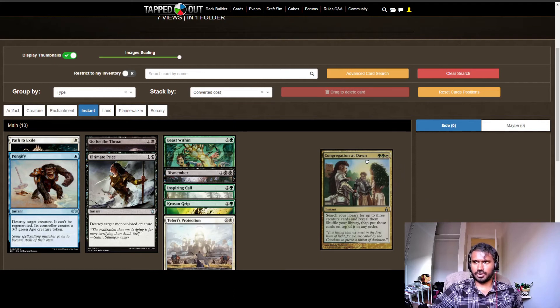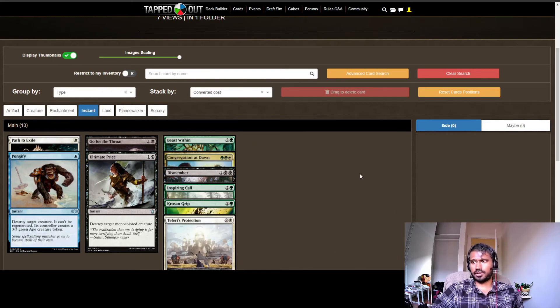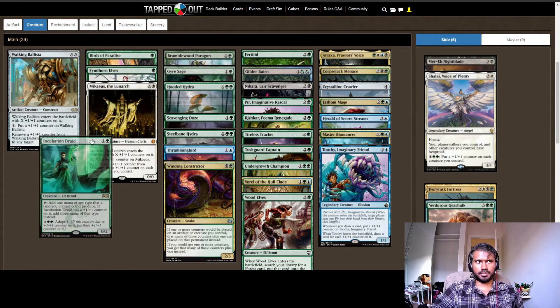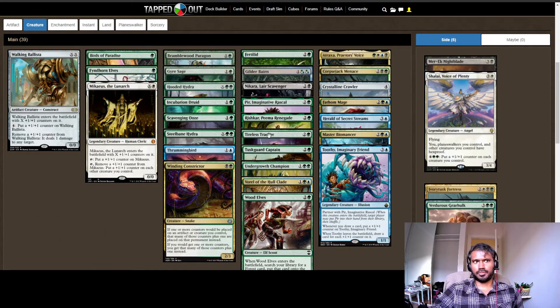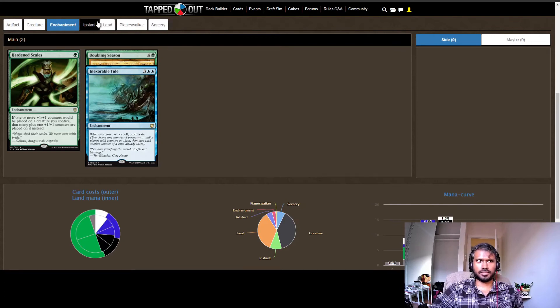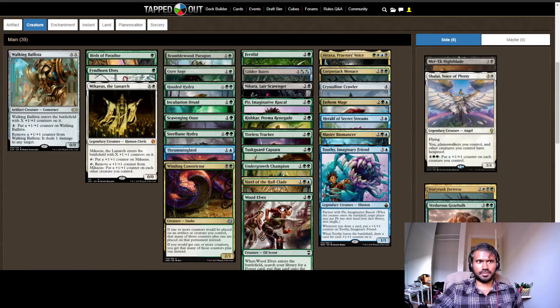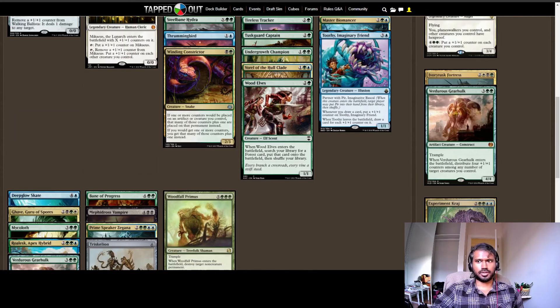I also have Congregation at Dawn, which is an amazing card if you can get it out early — it lets you set up your next three creature draws. My mana dorks include Birds of Paradise, Incubation Druid, Gyre Sage, and a couple of others. Wood Elves is great because it gets a ramp land into play. If you ever run into mana troubles, a card like Congregation at Dawn lets you stack up your deck to make sure you get the right cards out.